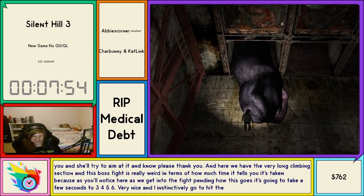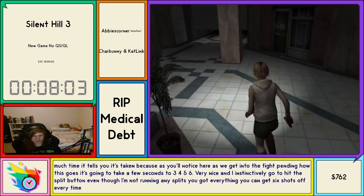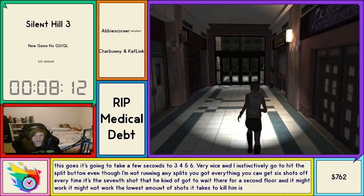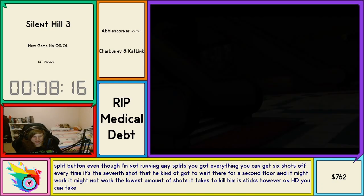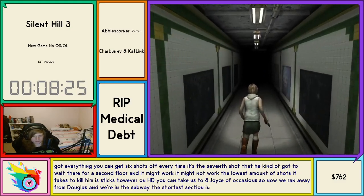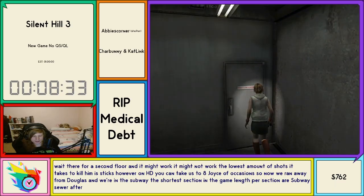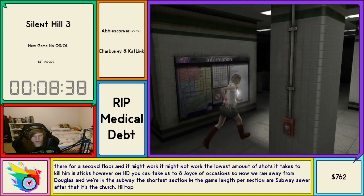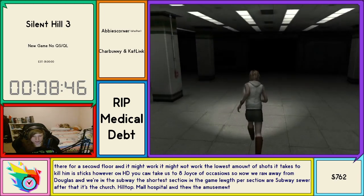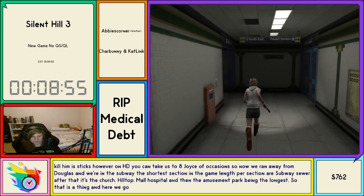I instinctively go to hit the split button even though I'm not running any splits. You can get six shots off every time — it's the seventh shot that you kind of got to wait for, and it might or might not work. The lowest amount of shots it takes to kill him is six, however on HD you can take up to eight. Now we ran away from Douglas and we're in the subway — the shortest section in the game. The lengths per section are: subway, sewer, hilltop, mall, hospital, and then the amusement park being the longest.